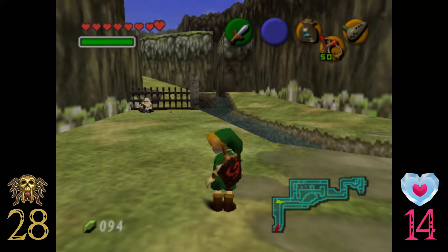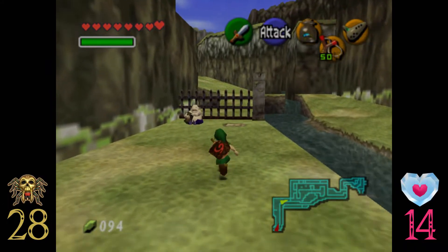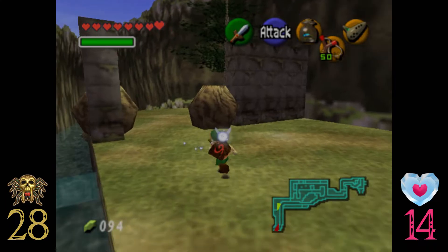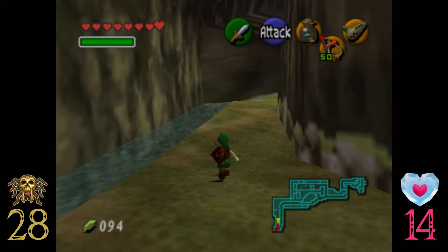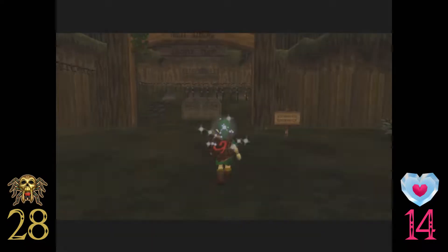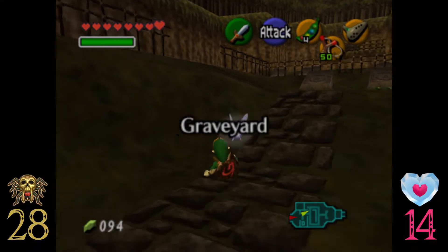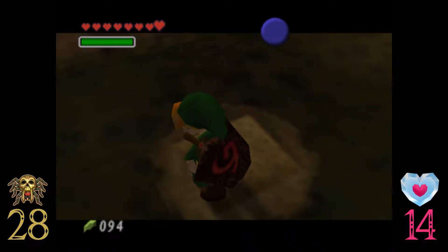Welcome back to Zora's - The Legend of Zelda: Ocarina of Time. Last time we finally made it to Zora's River and bought some beans from this weirdo. I meant to do this last episode but we simply didn't have enough time. We're going to plant those beans, and the first location is back in the graveyard. We want to plant these beans in the soil spots where we got those gold skulltulas.